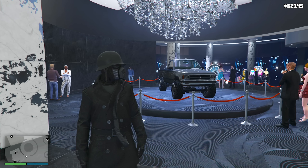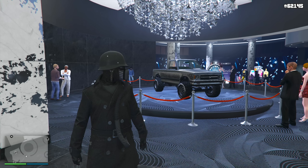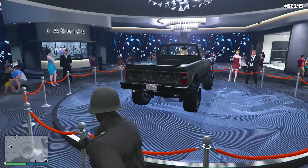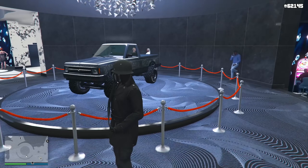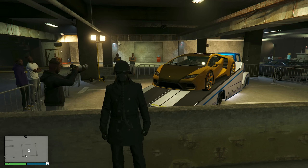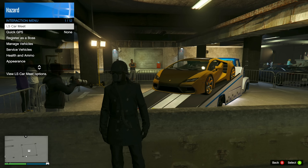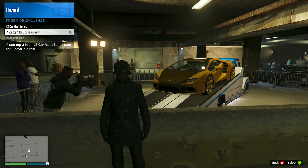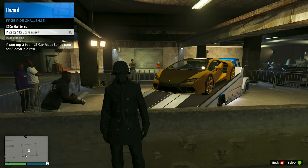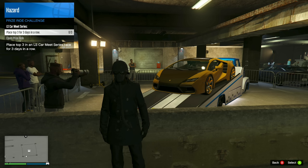Now let's chat about our two free vehicles. Your lucky wheel podium vehicle at the Diamond Casino and Resort is the Declassi Walton L35 — a fun pickup truck with massive off-roading tires, raised suspension, and a single cab. Your LS Carme prize ride this week is the Pegasi Tempesta. To unlock it, place top three in LS Carme series races for three days in a row. It has fantastic performance — quick, nimble, agile with a great sounding exhaust. I'll be reviewing both vehicles' performance and customization in my free vehicles video this weekend.